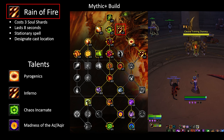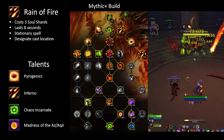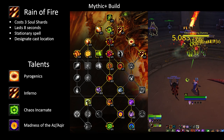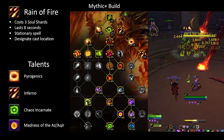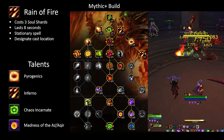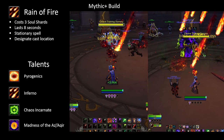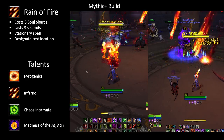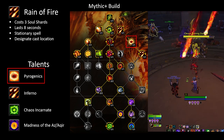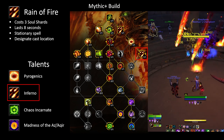For AoE situations we have Rain of Fire as a soul shard spender. Chaos Bolt is better when there are 2 targets, or 4 targets when you use Havoc. Rain of Fire is a stationary spell like Blizzard or Firestorm, so if your targets move out of its area it will be wasted. If you need AoE damage but your targets are constantly moving, look into Fire and Brimstone as a mobile AoE option. The talent Pyrogenics makes enemies affected by Rain of Fire take 5% more damage, and Inferno increases its damage by 20% and gives its damage a 20% chance to generate a soul shard fragment.